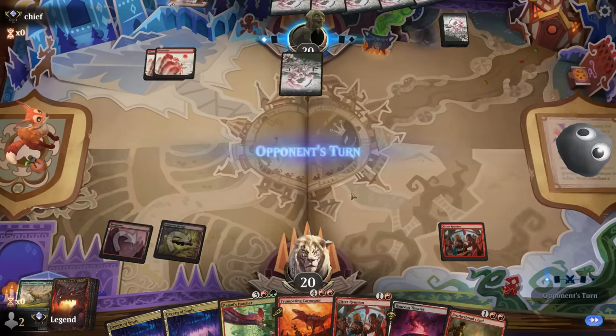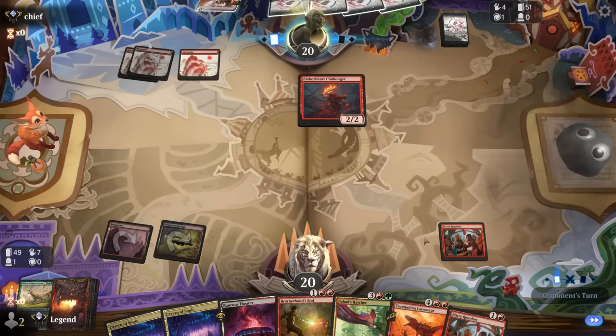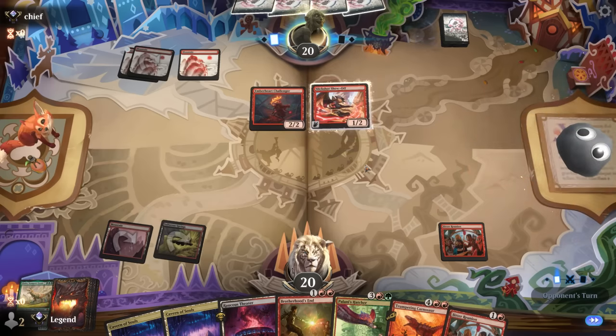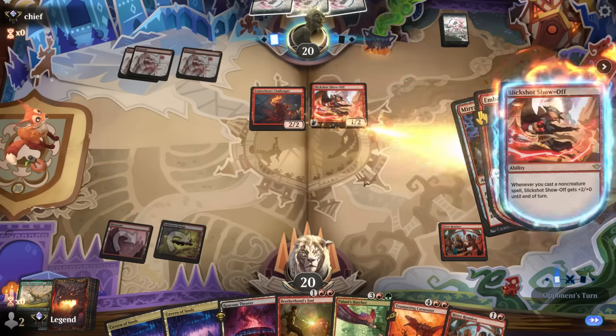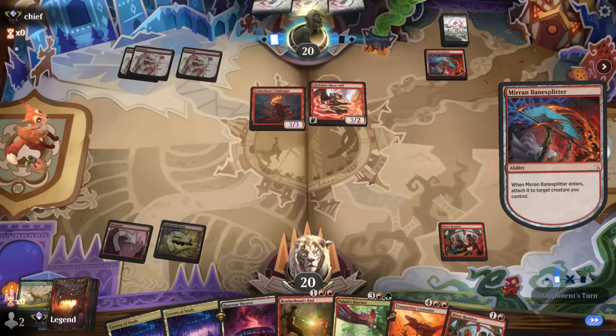Carnosaur gives a little interaction and we drew a Brotherhood's End, so we actually have a chance. But if our opponent can attack with a huge Slick Shot while playing around damage-based removal they can still get us. Opponent taps out for Banesplitter though, so now Brotherhood's End will clean up quite nicely.